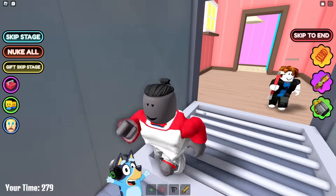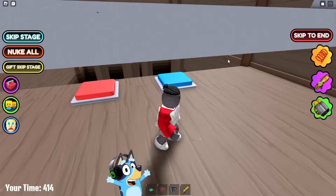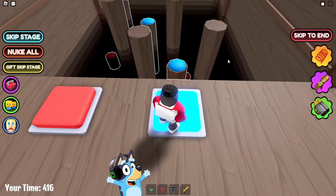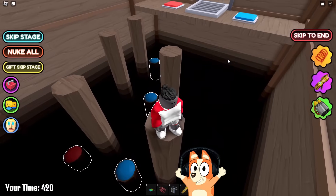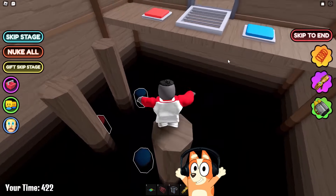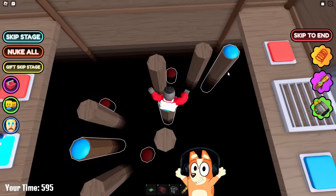I wonder what awaits us below. Now I know why we needed the crowbar. Okay, let's go downstairs and wait for our partner to continue playing this game. It looks like he didn't come down with us — apparently he really has problems with his Internet connection. Okay, let's continue playing on our own then. Maybe we'll wait for someone else.